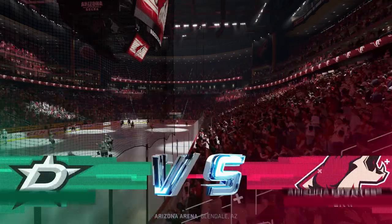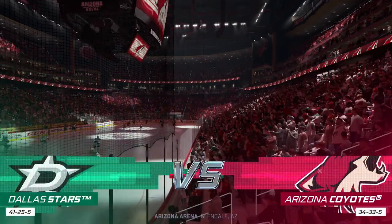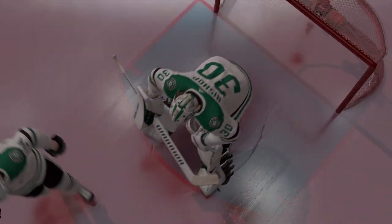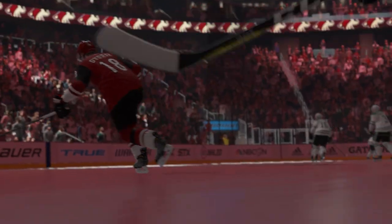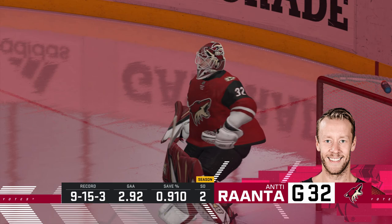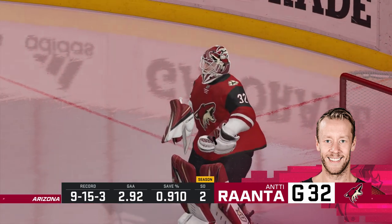Hi everyone, welcome to Glendale, Arizona, along with Ray Ferraro. My name is James Samoski here for EA Sports. Sagan's one of those guys that our cameras will be keeping close tabs on here tonight. His name is up on the board in the opposition's dressing room — he's a player they will key on trying to stop.